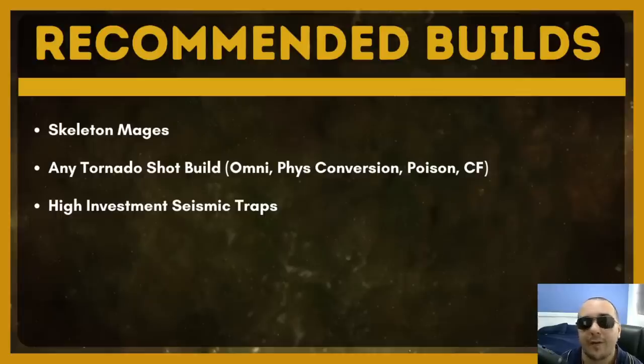The builds I would recommend for this strategy come down to skeleton mages, seismic traps, or pretty much any variant of tornado shot. If you're playing seismic traps, you need to be investing high enough for exsanguinate to be able to kill normal mobs and in some cases rare mobs, because you're going to need to save your seismic traps for the blight bosses. Seismic traps will have the most trouble dealing with blight waves if you don't have high enough investment, so definitely practice this strat before you pull it off. If your build isn't listed here, ask me in the comments — cyclone is terrible, most minion builds are actually terrible at this because they can't handle the high health of juiced blight bosses, and detonate dead and lightning strike also struggle.